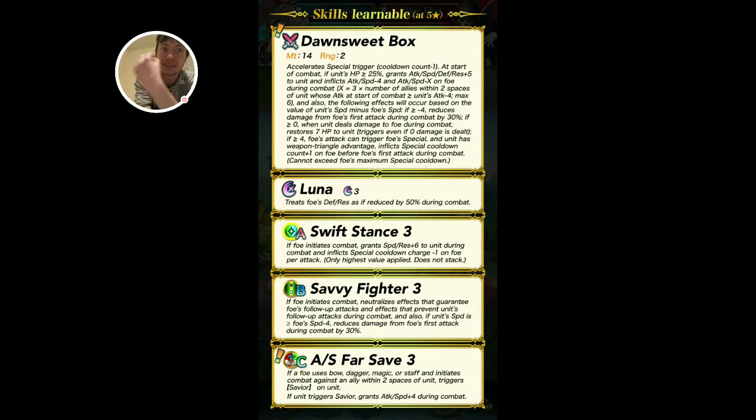So it's basically a — not technically 60% damage reduction, but we're going to say it's that just to keep the math easier, even though that's not actually how it works. It's a lot of damage reduction on the first hit. If greater than or equal to zero, when unit deals damage to foe during combat, restore 7 HP. And if greater than or equal to four, foe's attack cannot trigger foe's special and unit has weapon child's advantage.